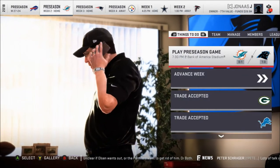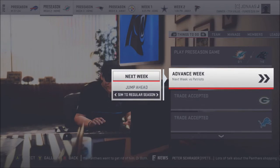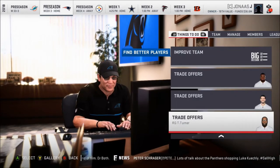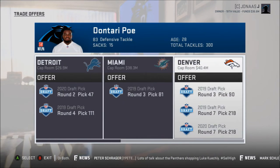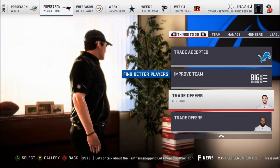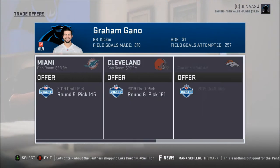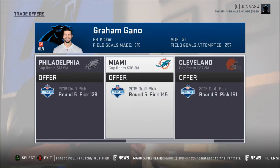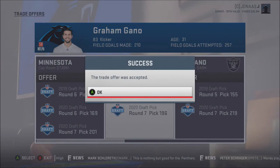Let's go ahead and advance to next week here, see if anybody else gets a trade offer. Oh, another trade offer — a few more. Dontari Poe — what do we got for him? Another second. Second and a four. Works for me. He'll go to Detroit as well. And my kicker — I will trade that kicker harder than anything. Five and a seven. So 145 is probably the earliest pick I'll offer. Oh, 132. Welcome to Washington, Graham Gano.